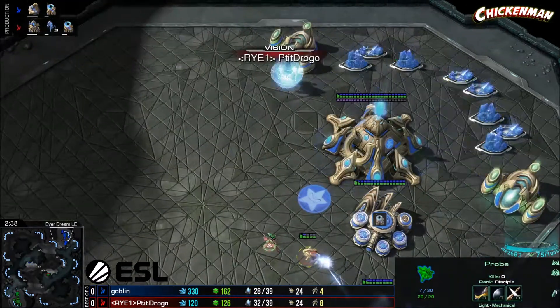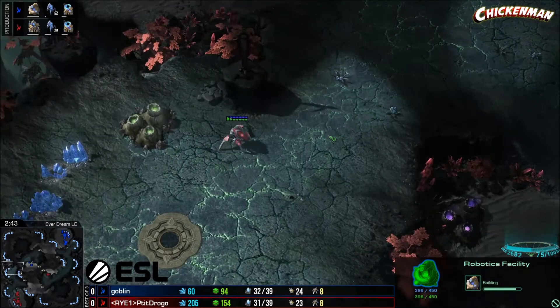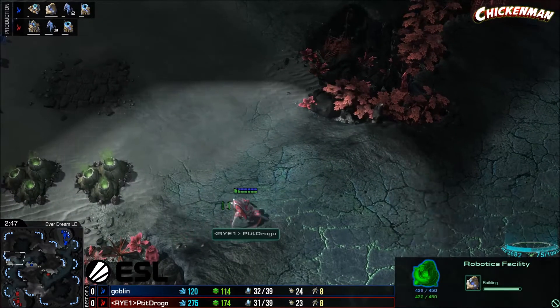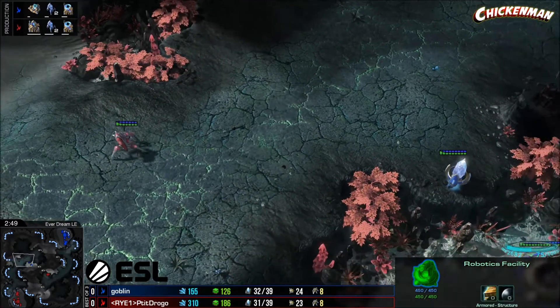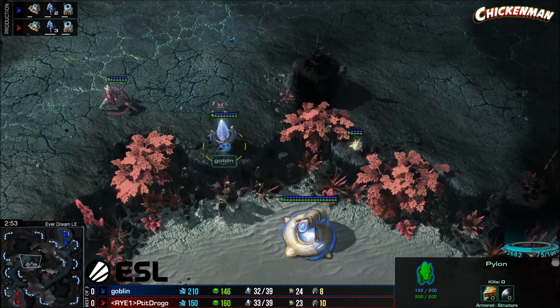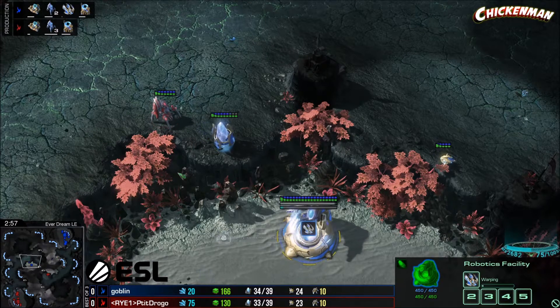What's the scout situation? Drogo's scouting in the base here. What has Goblin scouted? Fuck all — he scouted nothing. We've got Drogo and Goblin hype in the chat. Drogo's gonna find this pylon — yeah, he moves forward and sees that it's a robo. That is super, super clutch.